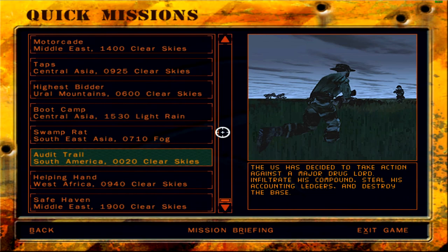Greetings fellow old things, welcome back to Delta Force 2. We are continuing — actually the scenario ended in quick missions rather, my bad. Anyhow, the next mission at hand is Audit Trail.